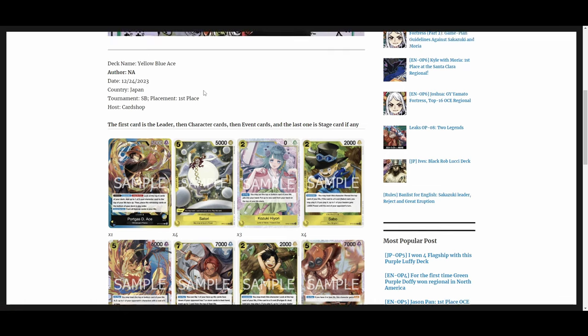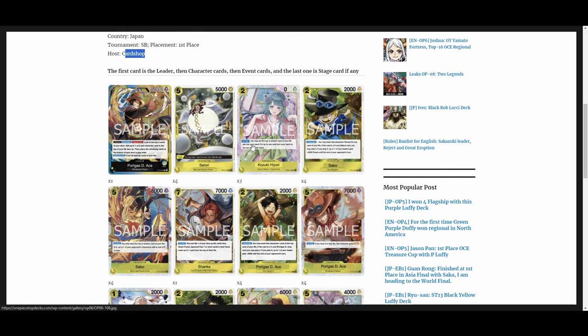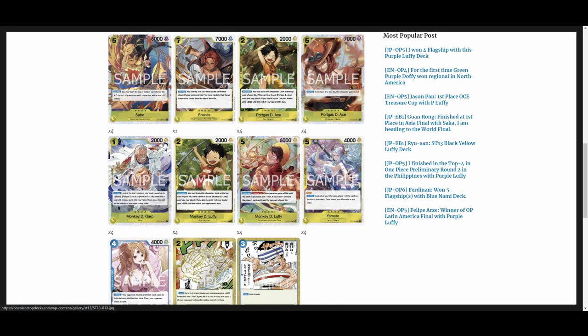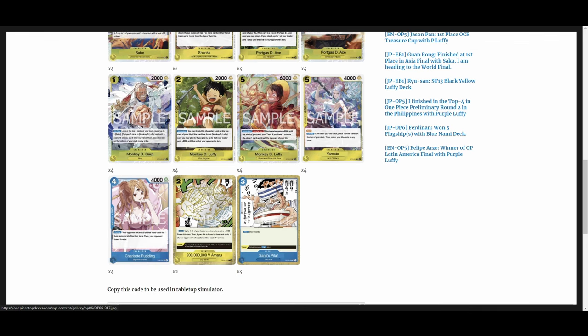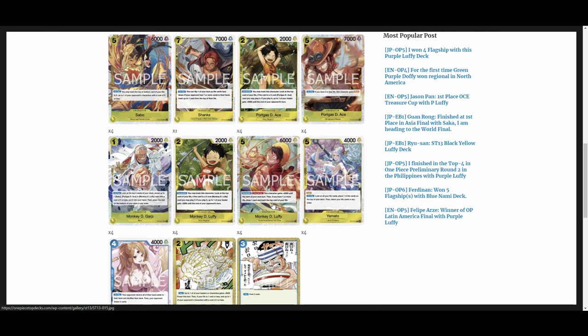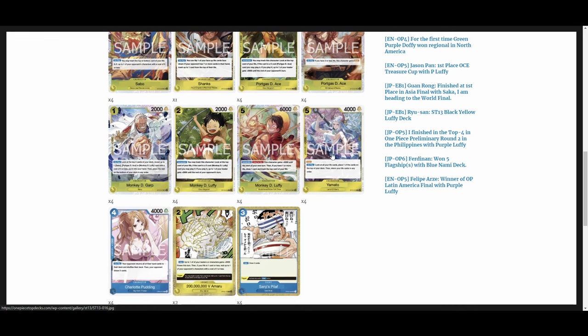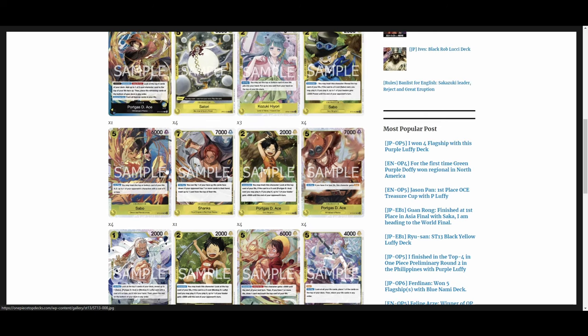Another first-place Ace list from a card shop tournament: four Satori, three Hiyori, the new cards at anywhere between one to four copies, and we see Shanks here which wasn't in the other list. Four Puddings, two Amarus, and four Sanji's Peel Offs. The play style here is similar to Reiju with the new stuff — the little character can bring out the bigger one: Sabo into Sabo, Ace into Ace, Luffy into Luffy. The searcher Garp and Yamato are just 2k counters with rush, and Shanks is a tech card.